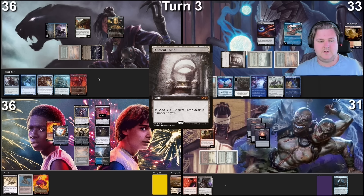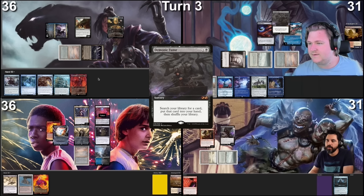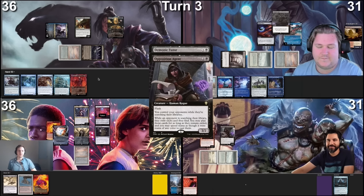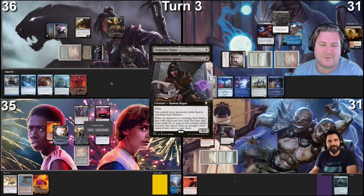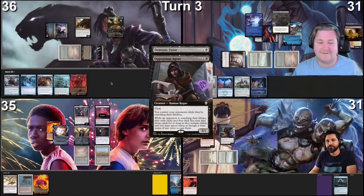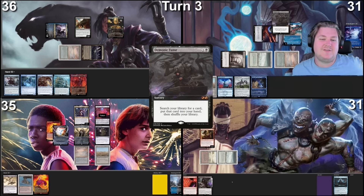I'm going to play a Polluted Delta and pass. Take my turn — I'll send Yuriko at Pontus. No blocks, damage happens. We'll reveal — Fourth Bridge Prowler says target creature gets plus-one-plus-one or negative-one-negative-one until end of turn, so everybody takes one damage. Put Fourth Bridge Prowler into play. I do want to feed fish one time. I'm going to play a Sol Ring as well, then pass. Go to my turn — in my upkeep, fish will trigger and I will pay to keep fish around. Then land for turn will be an Ancient Tomb. Tap Ancient Tomb — I'm taking two. Tap and cast a Demonic Tutor. I'm afraid it's going to make you sad.